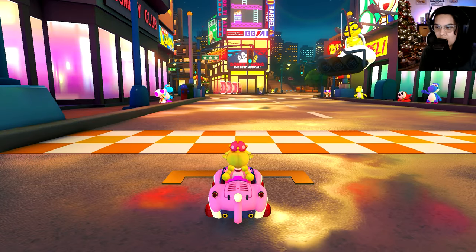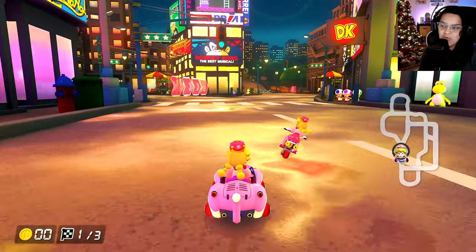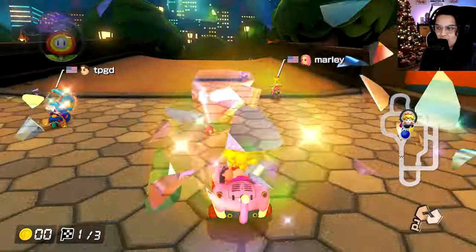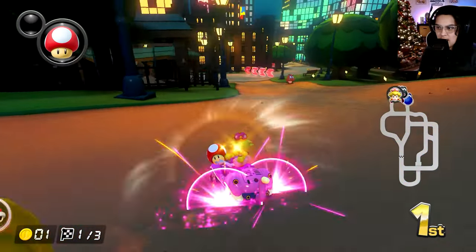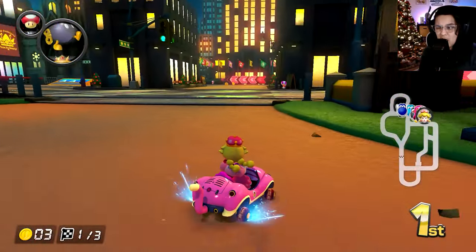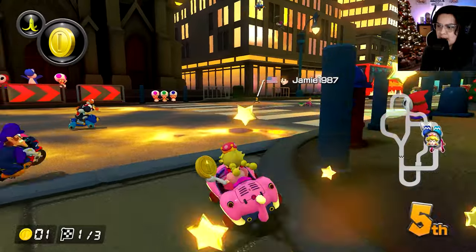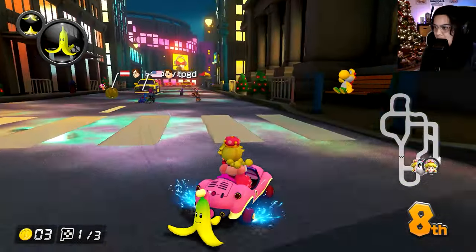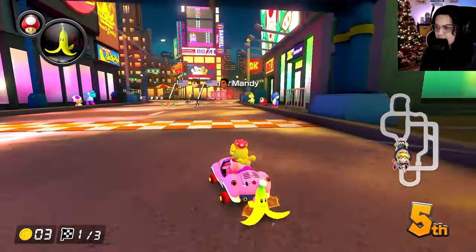Good job Mr. Scooty! That gives me a third and a first with Mr. Scooty — pretty good. For the last combo of the video, we know what it is: it's one of my favorites in wave six — Peachette on the Cat Cruiser with roller wheels and the cloud glider. All the combos I've tried today I'd never tried before with their respective characters. Pauline with Mr. Scooty was a great one — that was the first place I got, so I'm very happy about that combo.